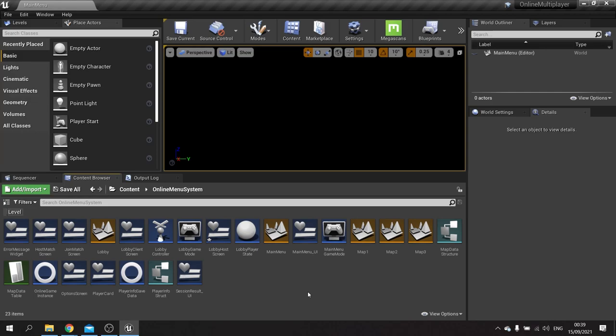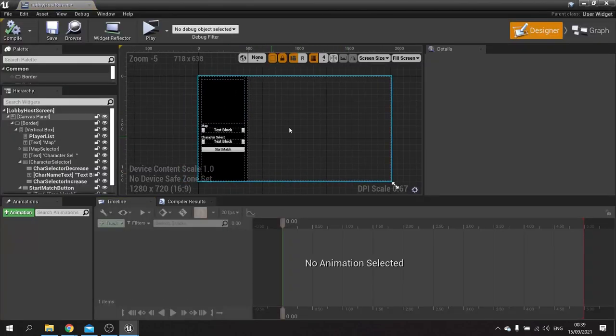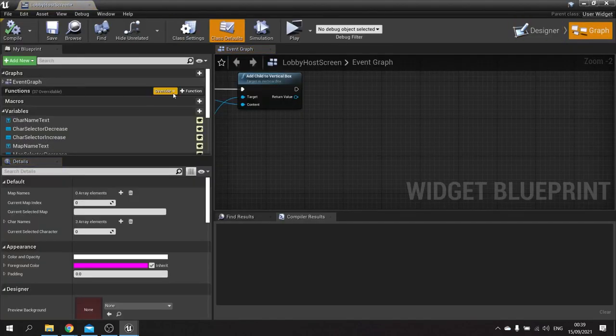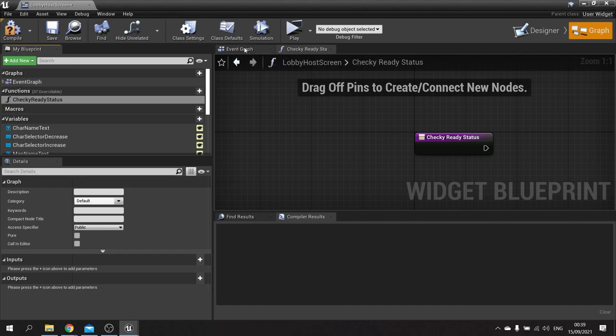The first thing we'll do is set up the ready up status. For this we're going to go to the lobby host screen and on here we're going to create on the graph a new function. This function is going to be the check ready status. On the check ready status we need to be able to go through each of the players that are connected to the game.